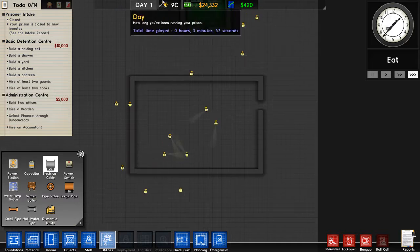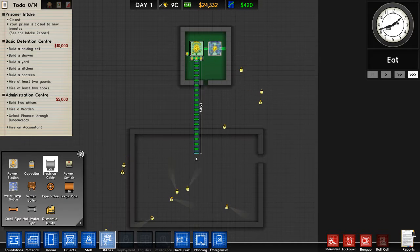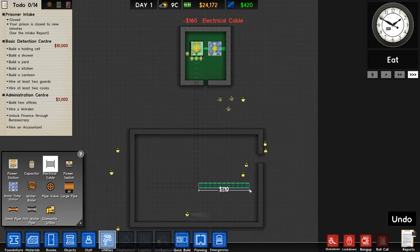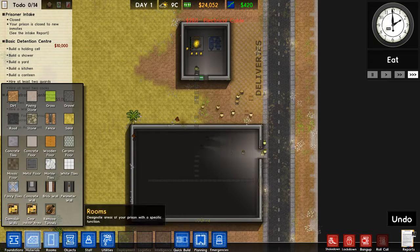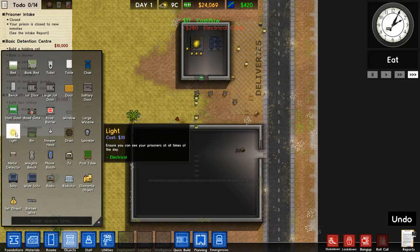We have to get our power connected here like that. And let's put in a few lights as well so we can see what we are doing.